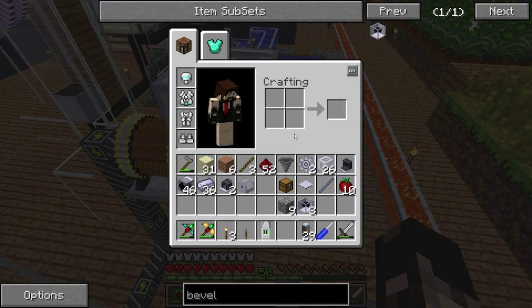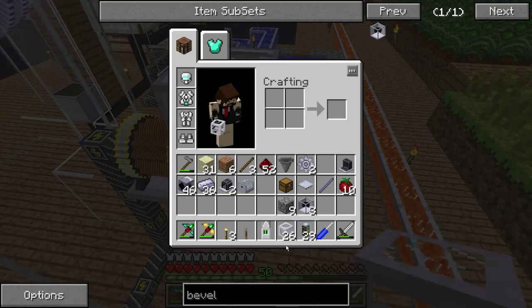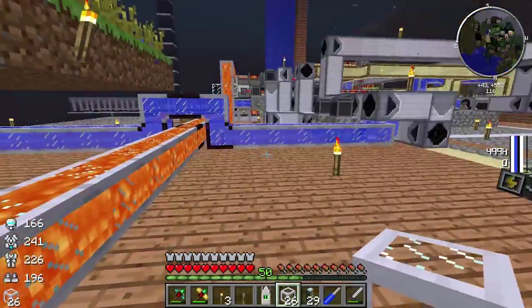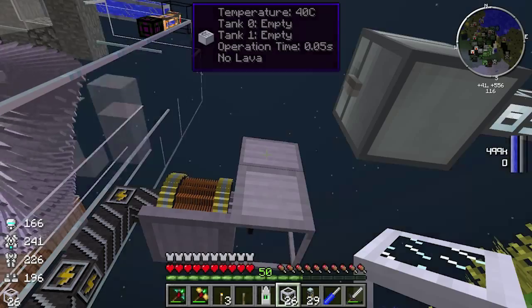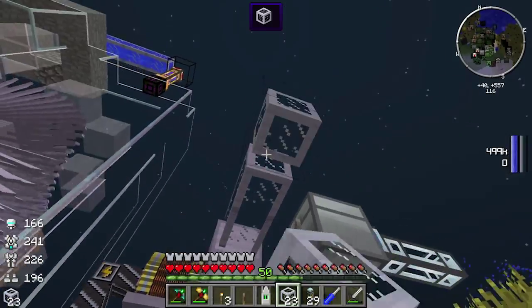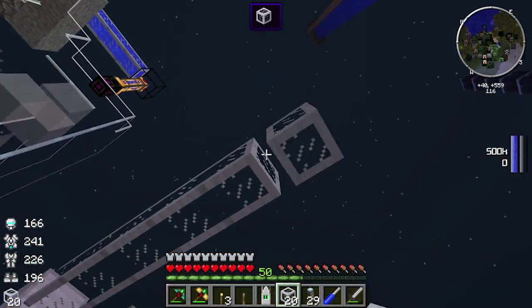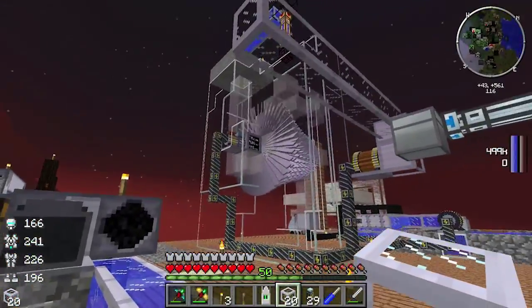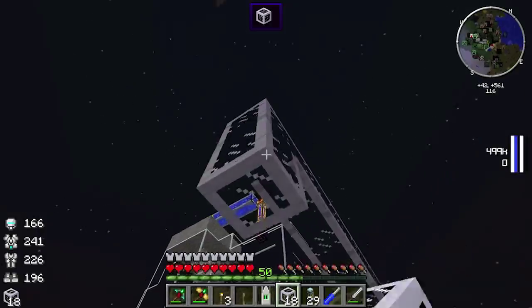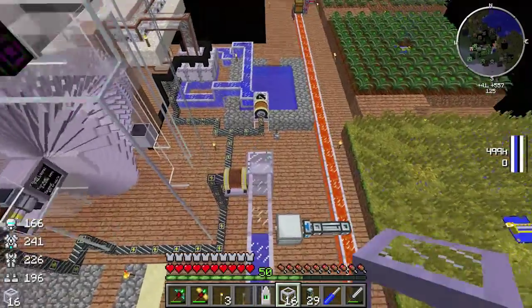Okay, for the liquid pipes — I'm going to pump in the water first, just put a pump from one side. You don't want to leave lava in there for too long; if you've got lava in there and no water going in, it overheats like a lot of machines in RadioCraft, and then it will explode.